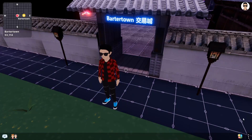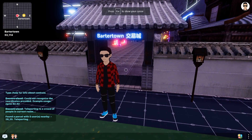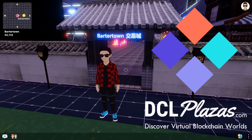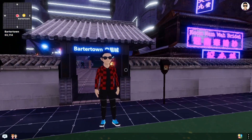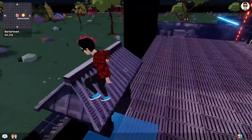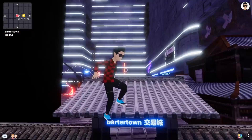Yo yo yo, crypto! Today we're in Decentraland and we found out a way that you can actually fly. This video is sponsored by DCL Plazas — dclplazas.com. Check them out; they have a lot of little kiosk portal plots here in Decentraland as well as a couple other virtual worlds.